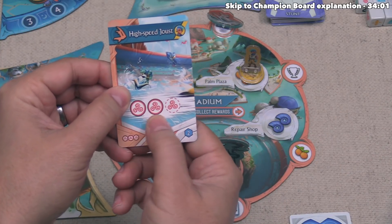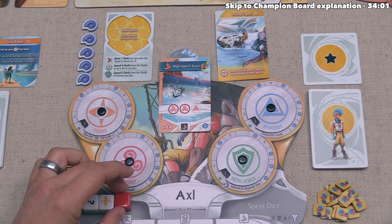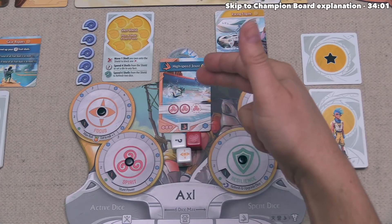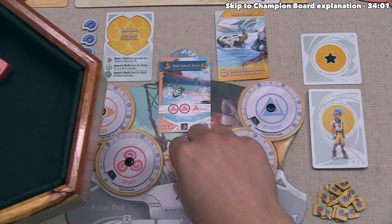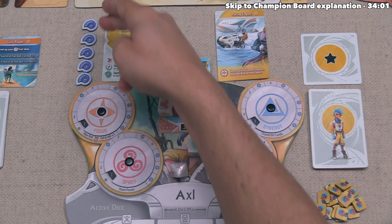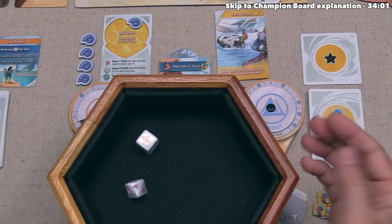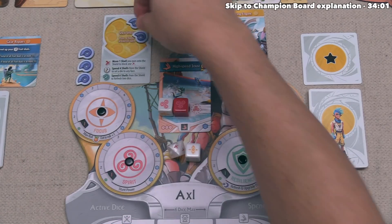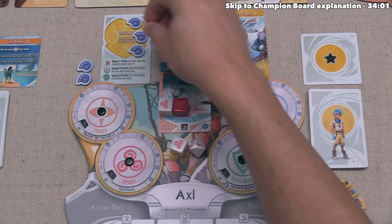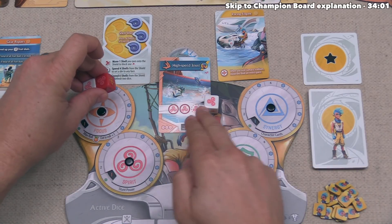Axel decides to complete the High-Speed Joust challenge at La Mara Stadium. They need to roll a minimum of two spirit, and can push it to get a third. With focus at one, they take one die, then spend both fruit to add two more dice — potentially covering all three spirit symbols. Rolling: the danger die shows an X, but they got two spirit right away, and the third die shows resilience. They spend one shell to stop the X and roll again, looking for spirit or a question mark. They don't get it this time and face another damage, so they roll once more and finally get it — their third shell spent, but they successfully completed the challenge.